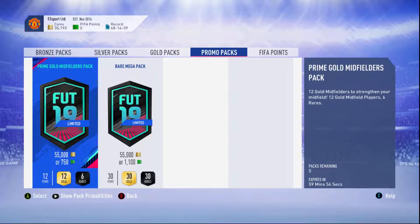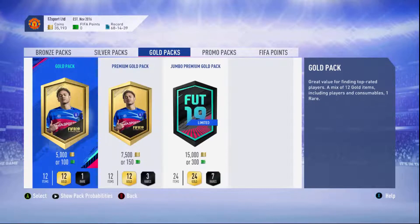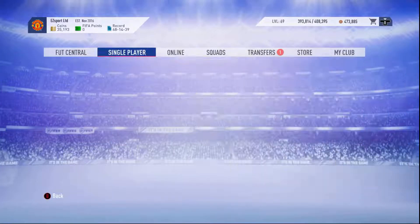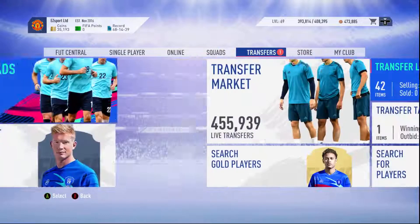EA has just released a completely new pack — Prime Gold Midfielders pack. What they do is separate midfielders, attackers, and I would assume defenders. Probably put keepers alongside the defenders. But these are new packs — it doesn't really strike me because there are only 6 rare golds and it's kind of expensive. I would just hold up and see how people do and what the returns are. If there are attacking ones I reckon it might be more worth getting, but midfielders — I'm not that interested. So I'm going to leave that one out.